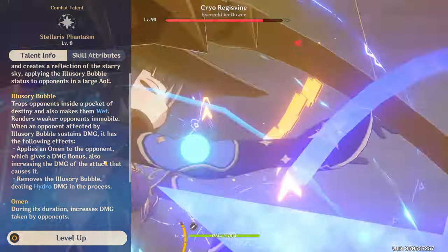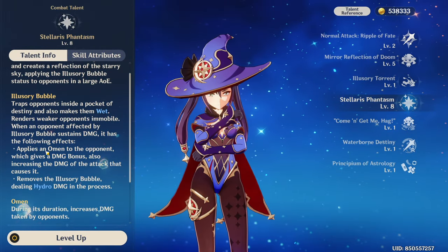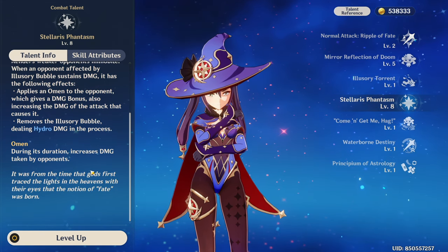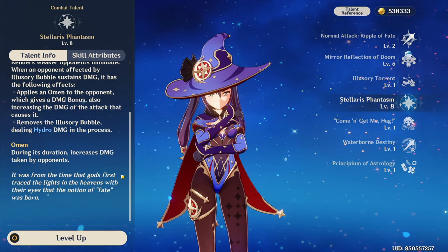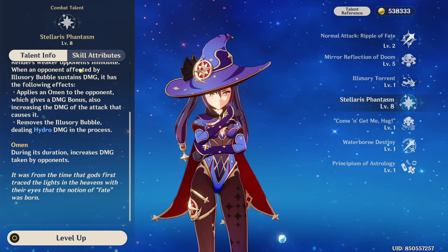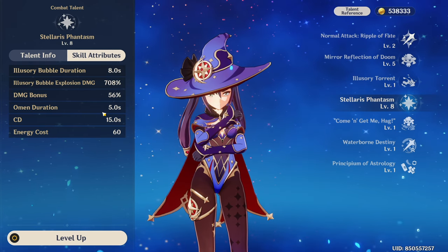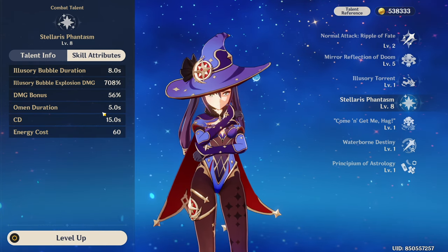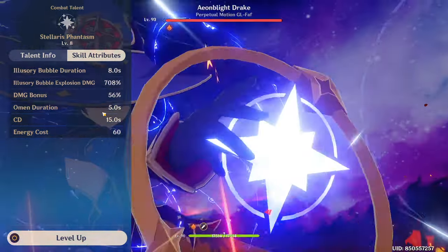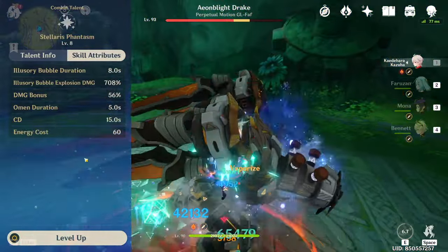To summarize: cast burst, make bubble, do damage, bubble pops, deals hydro damage. Next up, arguably the more important part of her burst is her Omen buff. When an enemy has been tagged by Mona's Illusionary Bubble, they will also have the Omen status applied. Omen does have a duration — namely 5 seconds at Talent level 8 and above. However, this duration timer does not start until after the bubble has been popped, which means Omen status will still be applied to enemies until you deal damage to them. This technically gives Omen a maximum effective duration of 13 seconds.